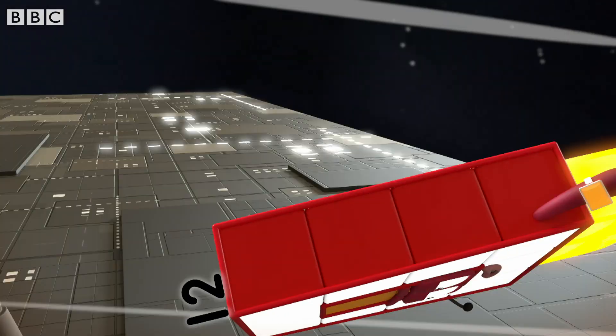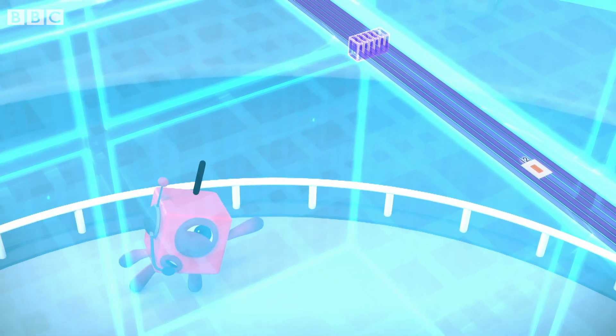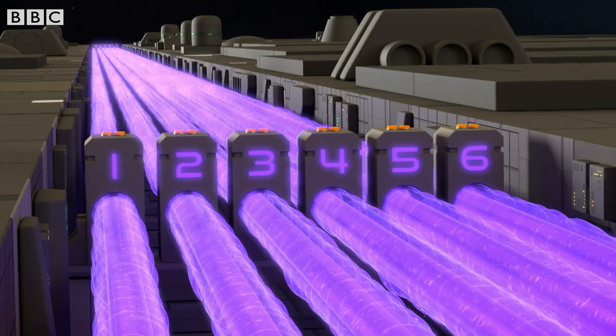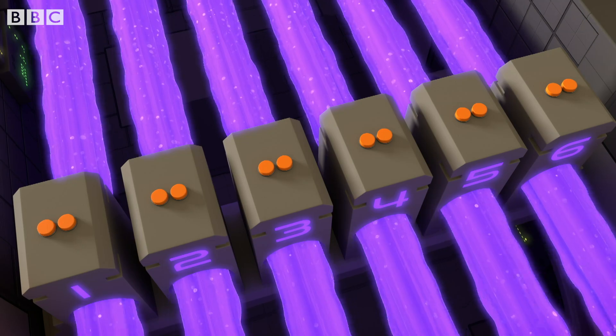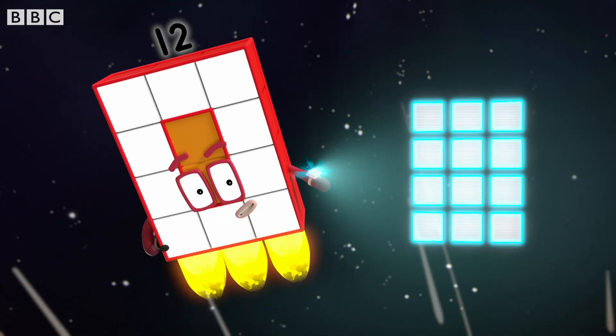I'm going in. Hold on tight. You need to turn off the force field before you can get to the battery. Can you see a line of towers ahead? Yes — six of them. Each has two buttons on top. You need to press all the buttons together. Six towers, two buttons each. Array display.